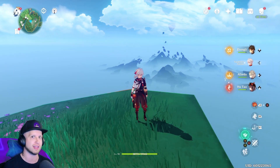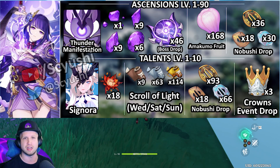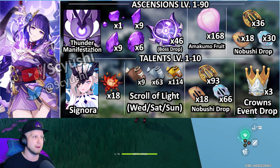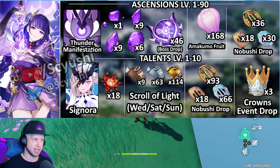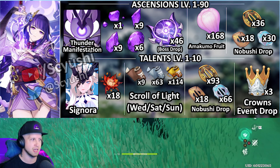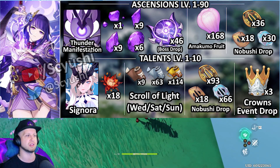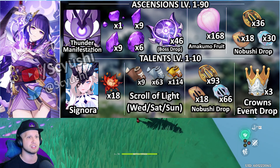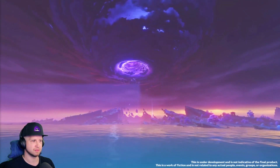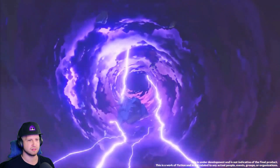For those of you just here for the quick and easy, this is going to be Baal's ascension materials — I'll have a download link in the description. You are not going to be able to prepare for her that much outside of Scrolls of Light and the Nobushi drop, which is basically the big samurai dudes you can fight in Inazuma, and then your crowns. Otherwise, the boss materials, weekly boss material, and even the fruit are all going to be related to the new area. There's going to be an electro area in the next update, taking place around August 31st, give or take a day.